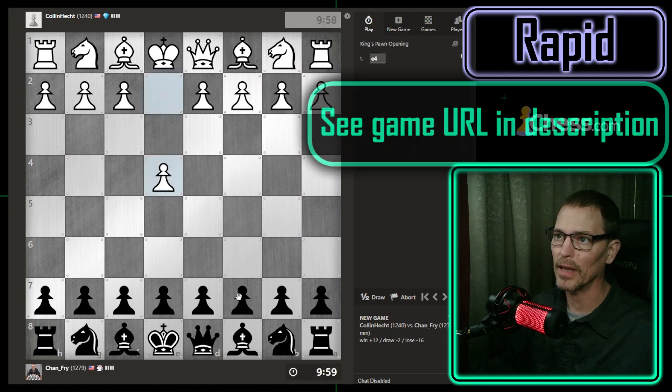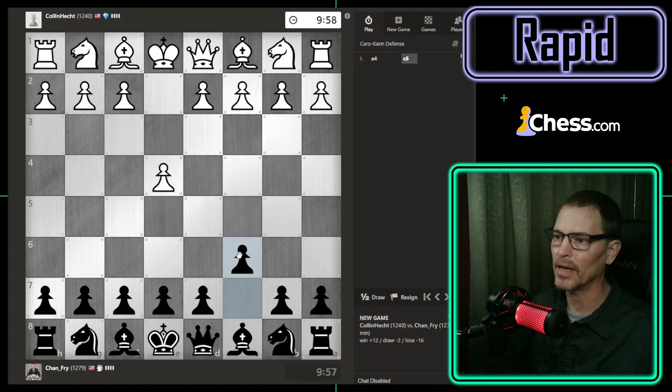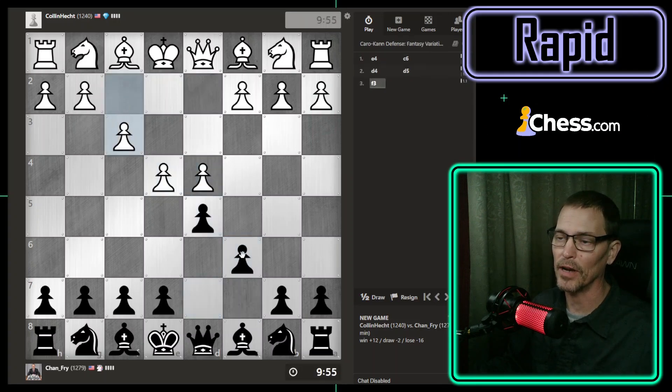I don't know what I'm going to get. I got the black pieces. I don't know what opening I will face. Let's see what my opponent plays. They played E4. I will play the Caro-Kann defense. And we are going to get either the exchange or the advanced variation — no, we're going to get the fantasy variation.